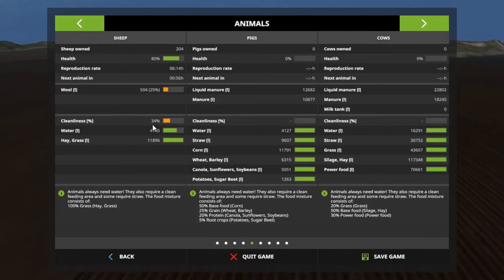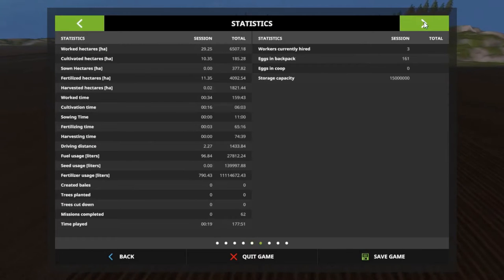Sheep count is 204. I did just clean them, so I don't know if it caught hold yet, but we need to put some water. I'm still buying pigs and cows. I'm going to buy another load of sheep, get them up there and get that wool — so we can get some money. We're going to put back the wool. Eggs and backpack is 161. Three workers working.